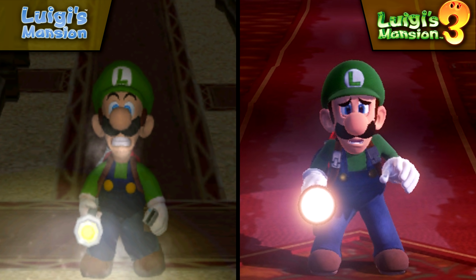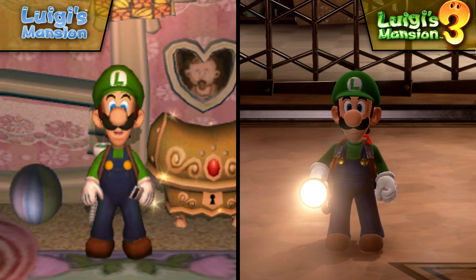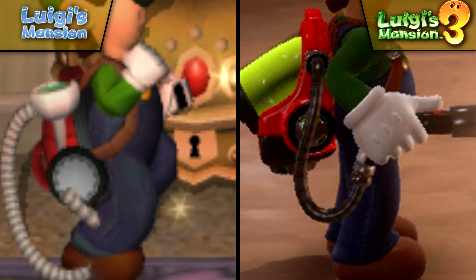Let's kick this comparison off by looking at our reluctant hero, Luigi, and how he has changed since the original game. Because of the cartoon-like design, Luigi has aged remarkably well for a game from 2001. Not much has changed for the character, aside from the massive increase to the polygon count. Luigi's still wearing the exact same outfit, only now with much higher resolution textures, allowing players to see the stitching in his cap, shirt, and overalls. And there are a few new details added to things like his gloves and waistband.